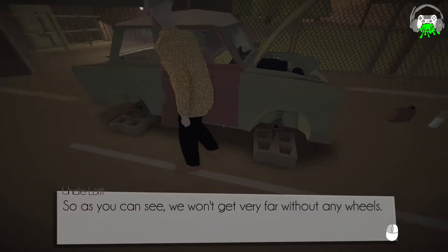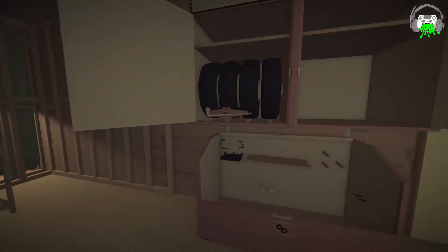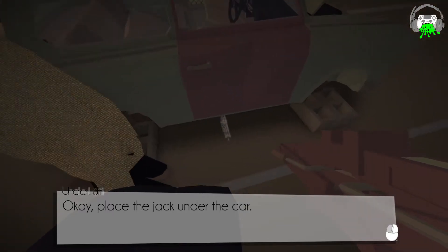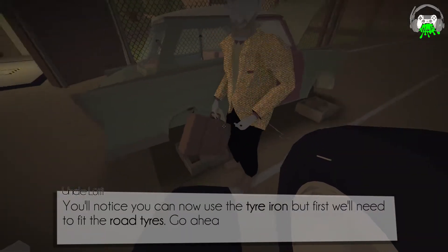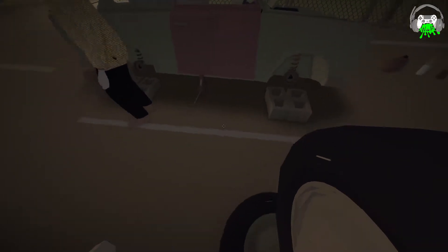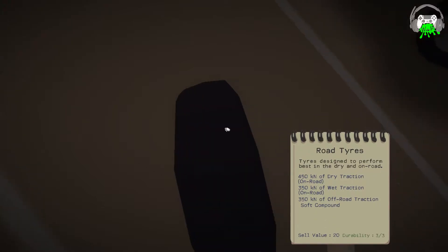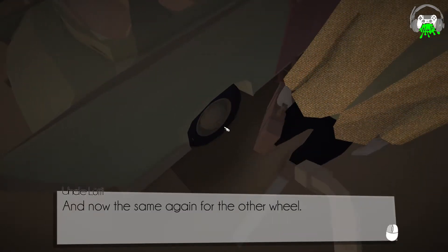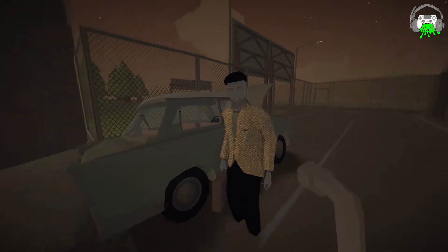Let's get some tires on the car. As you can see, we won't get very far without any wheels. There's a jack in the garage — bring it over and we can get started. I swear, he just wants to stand and tell me what to do. Place the jack under the car. Now just twist the handle. We need to tighten it with one lug nut, because that's the safest vehicle ever. You only need one nut — if you had four, that would just be too dangerous.